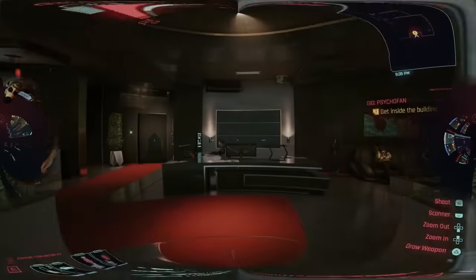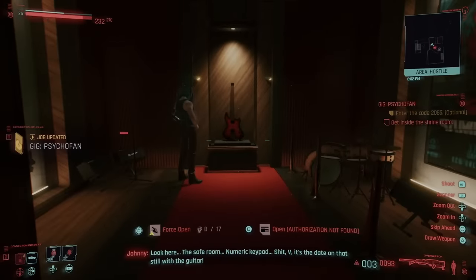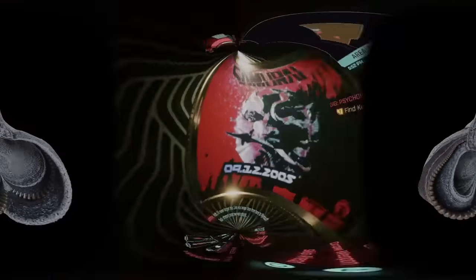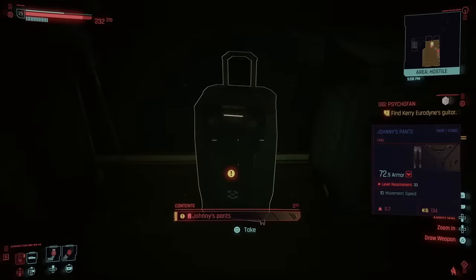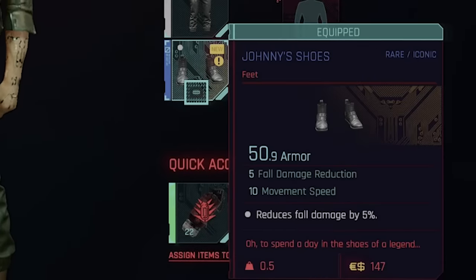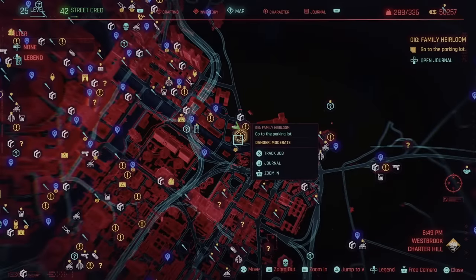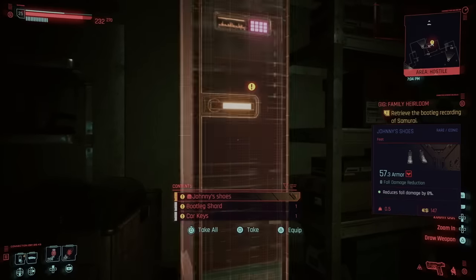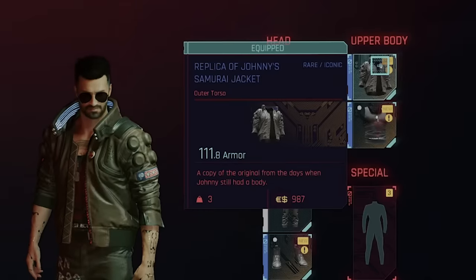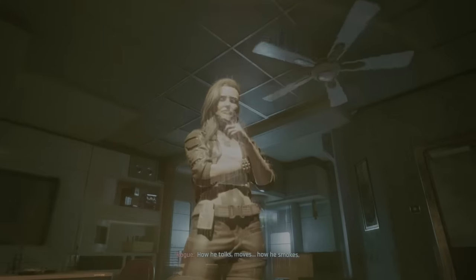The pants, however, are a little more hidden. You have to do a side gig called Psycho Fan, which is found in the Glen to the east. The job tasks you with stealing a guitar, but the pants are there too, and getting them is not required for finishing the mission. So to find them, you're going to want to look in a suitcase in the bedroom when you have the chance. His shoes are also pretty hidden — you can get them from a different gig called Family Heirloom, which is on Charter Hill to the south. When you get to where the objective is, just look around in the lockers and you'll find his shoes. Finally, his samurai jacket is obtained from doing the mission Chippin' In, just like his aviators — Rogue just gives it to you before you head out, so it's kind of hard to miss.